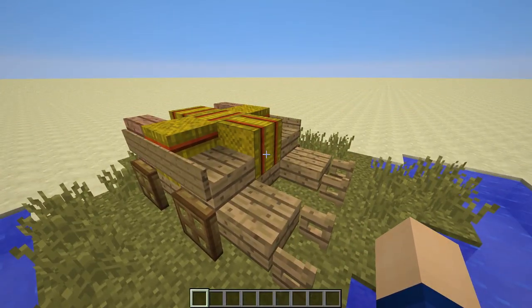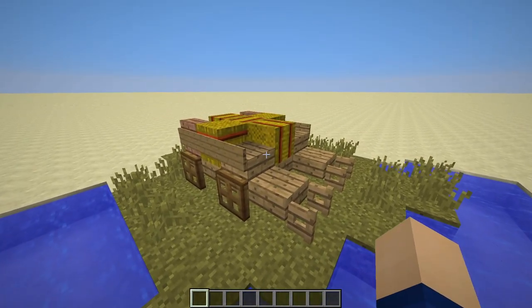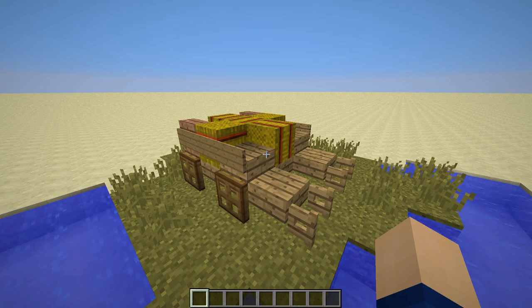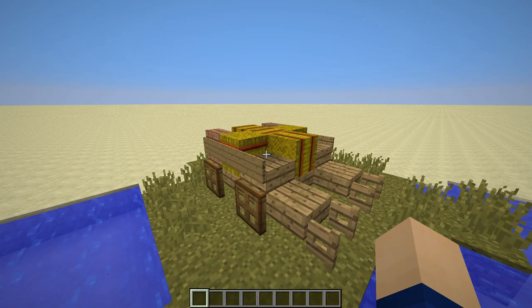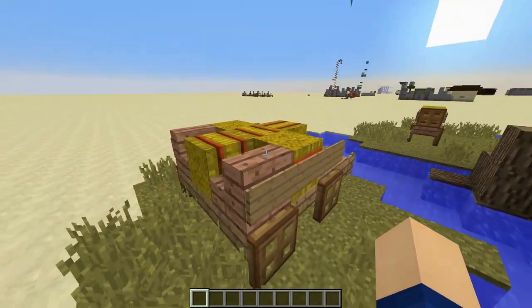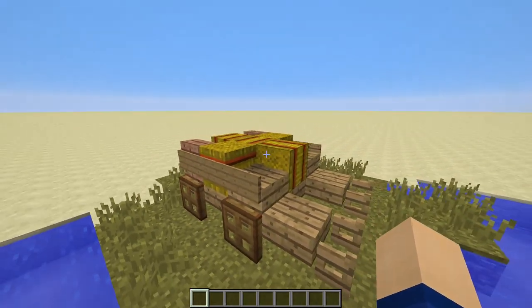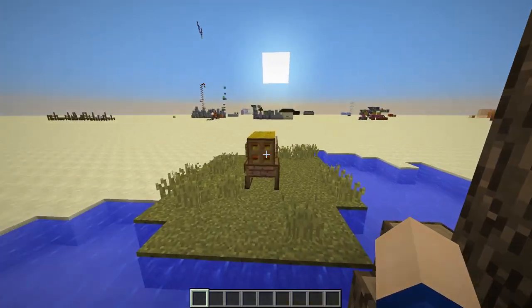All three designs obviously have hay in them, and I would suggest using either of these designs in a town or city where you don't necessarily want to have water everywhere but need to jump from roofs. Maybe you work on roofs and this is gonna be quite cool, or if you're just an Assassin's Creed fan, you know how it works — you have the hay bales, you can jump into them and you will not die.